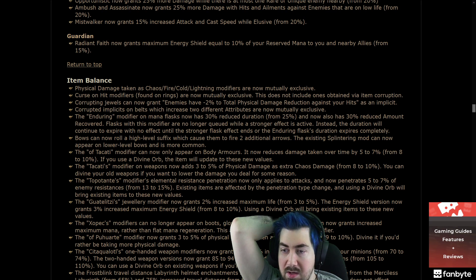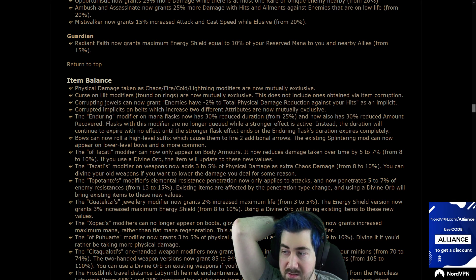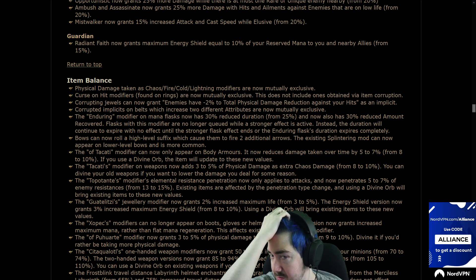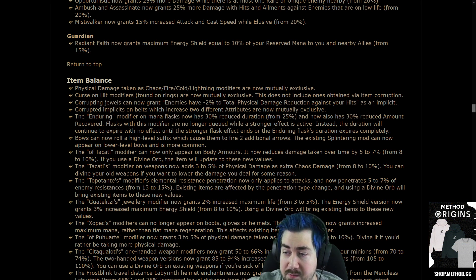Corrupting Blood jewels can now have enemies take minus 2% reduced damage against your hits as an implicit. That's kind of a nerf — it's gonna be harder to get Corrupting Blood jewels and I would definitely not want this for any of my builds. Corrupted implicits on belts which increase two different attributes are now mutually exclusive.